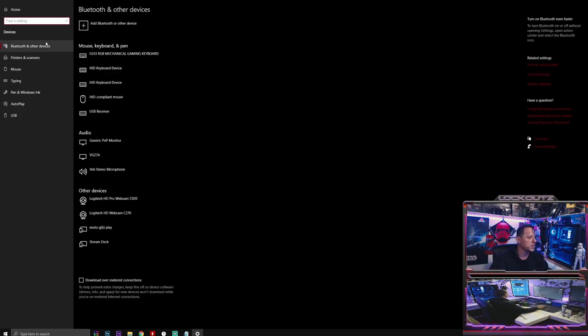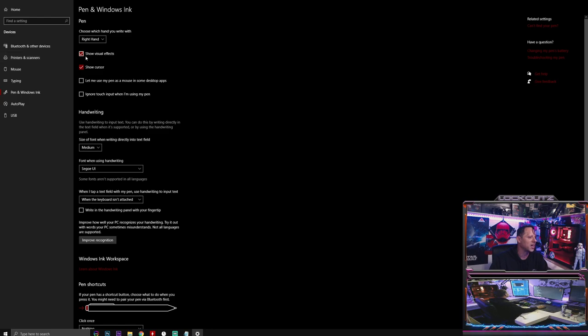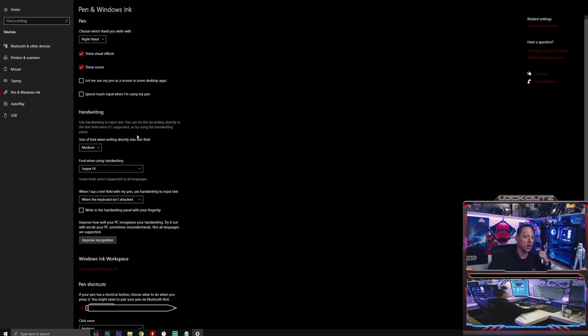Under Notifications and Actions, turn everything off. Go to Devices, Bluetooth and Other Devices - remove anything you don't need like old keyboards or mice. Leave Autoplay on for USB plug-and-play. Under Pen and Windows Ink, only check 'Show visual effects' and 'Show cursor' if you have a graphics tablet with a pressure-sensitive pen. If you're not a graphic designer with a tablet, disable all of this.